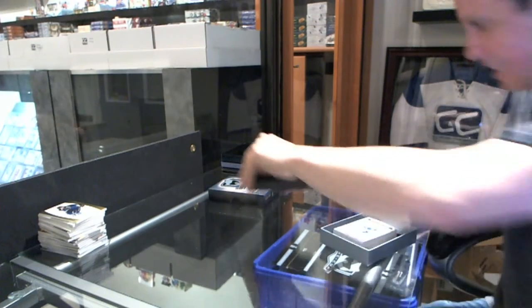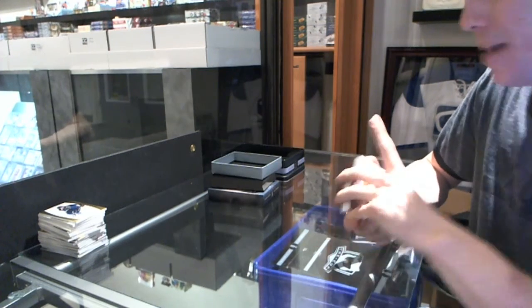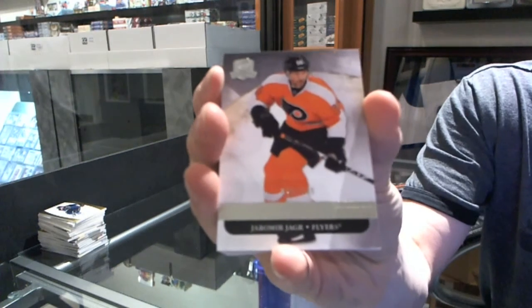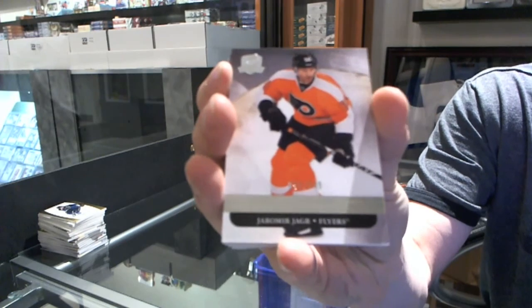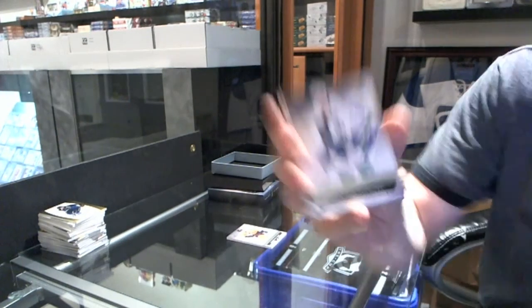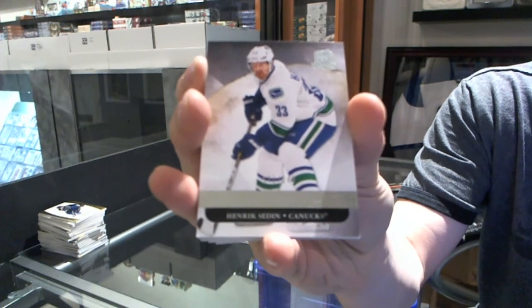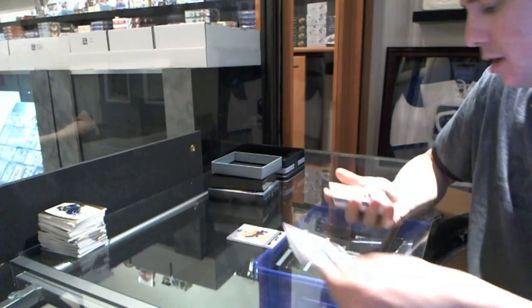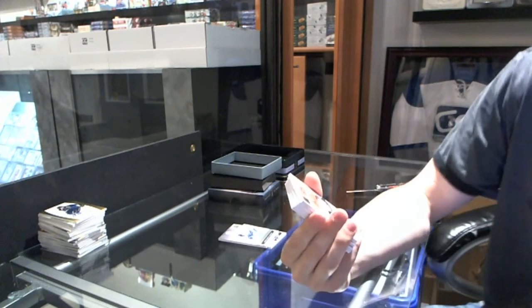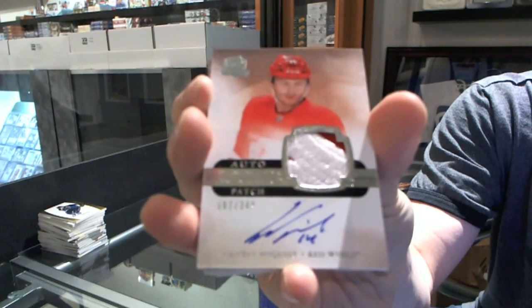I do not see a decoy, so we'll go as is. We've got a base card number 249, Yarmo Yager. We've got a base card number 249, Henrik Sedin. We've got a two-color Rookie Patch Auto numbered at 249, Gustav Nyquist.